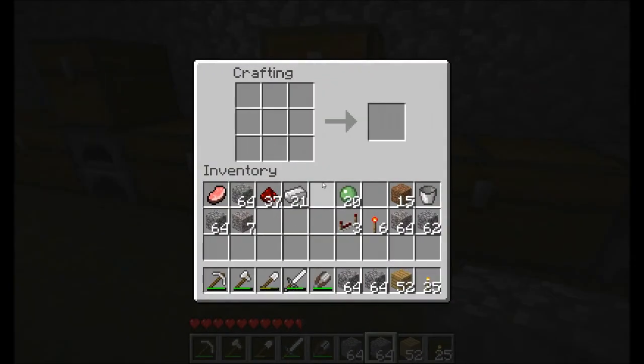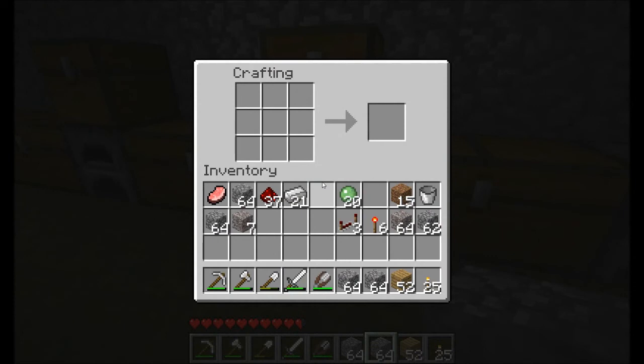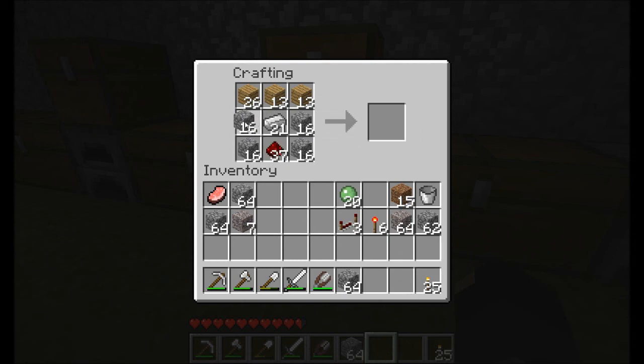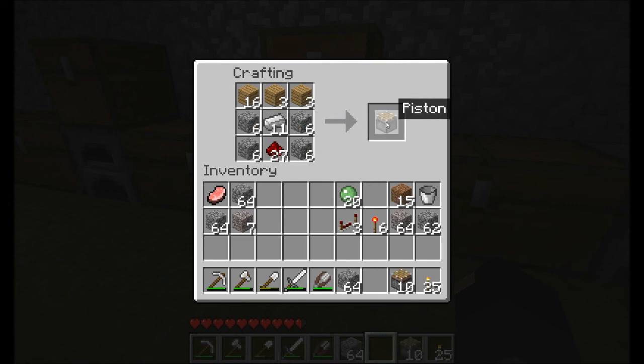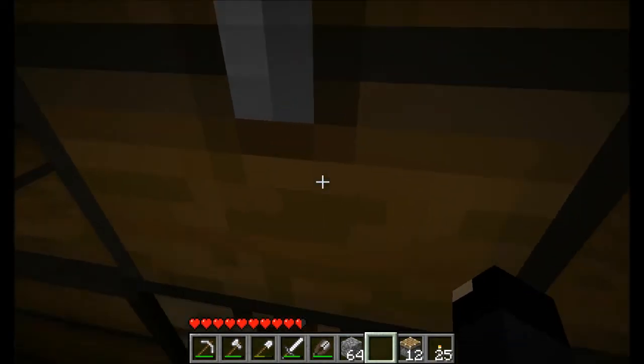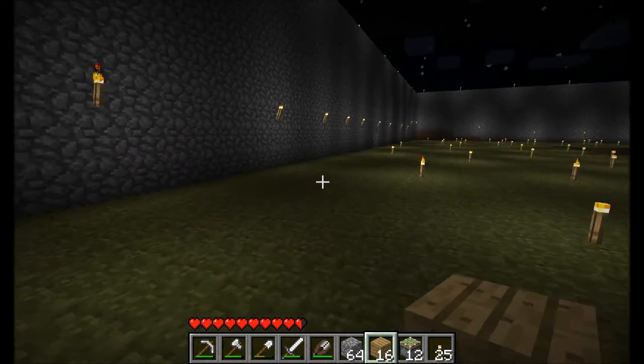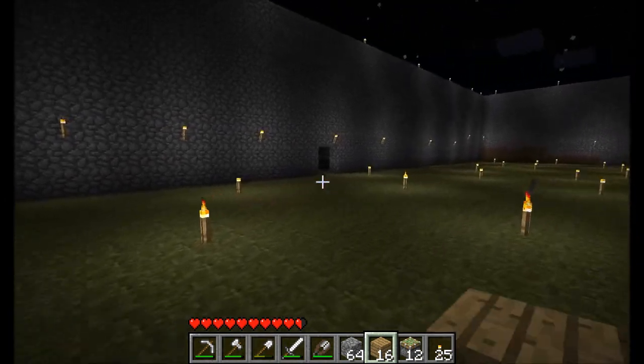One thing I forgot to mention - you're obviously going to need 12 pistons, the all-important part. I might as well show you quickly how to make them. This is the configuration we're going to put in our crafting table, which will allow us to create the 12 pistons we need. Hold shift to put them straight into your inventory. We obviously need them to be sticky pistons because they need to retract blocks, so we can make them all sticky.